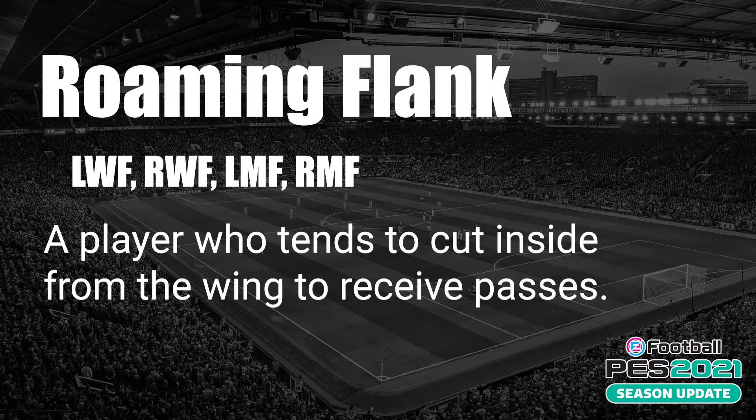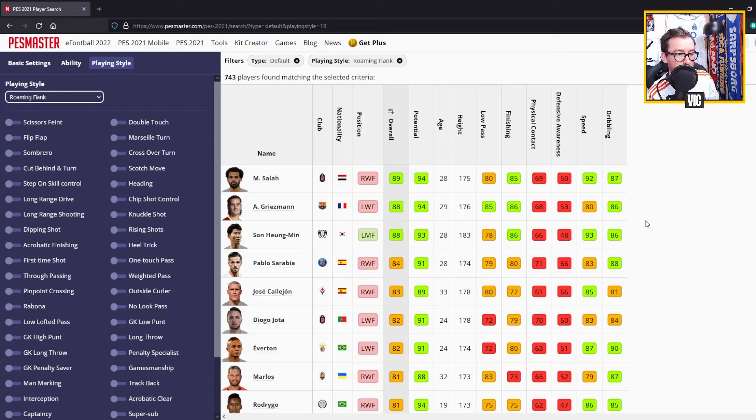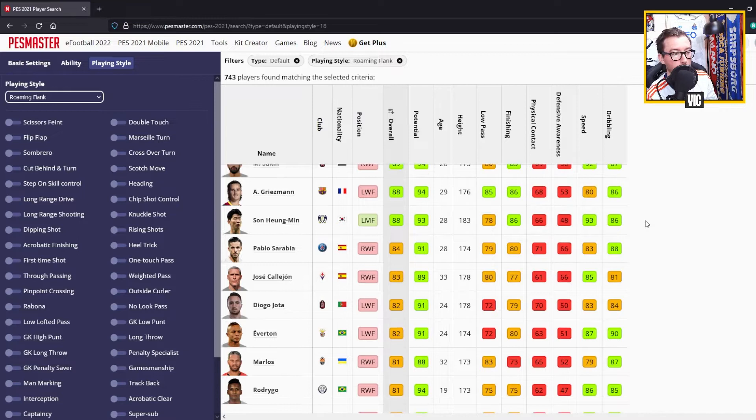Roaming Flank applies to left wingers, right wingers, left midfielders, and right midfielders. This is a player who tends to cut inside from the wing to receive passes. The top players are Mohamed Salah, Griezmann, and Son Heung-min, then a drop-off to Pablo Sarabia, Jose Callejón, and Diogo Jota.